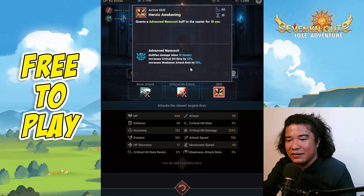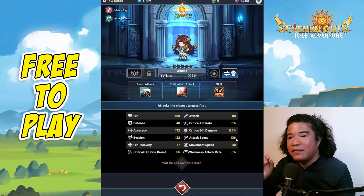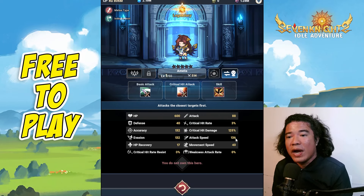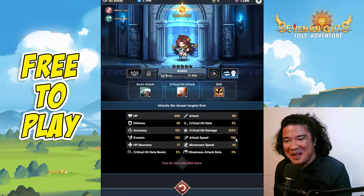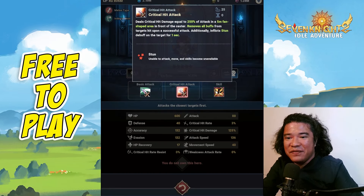Before judging this hero, let's check the attack speed — Amelia has an attack speed of 136, which is above average since 125 to 127 is the average. This makes Amelia quite good, especially in PvE against clustered monsters or enemies.